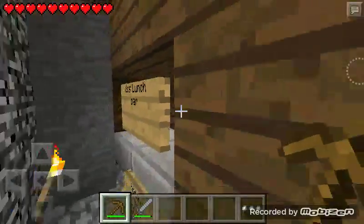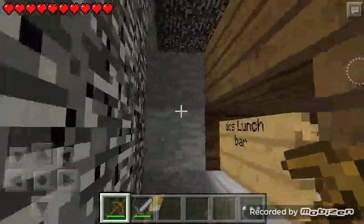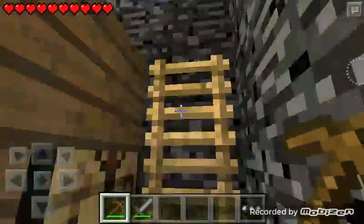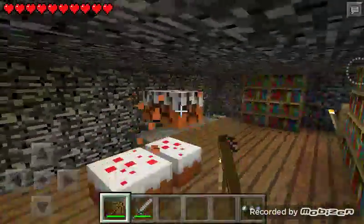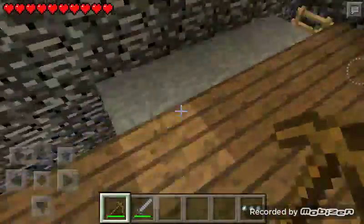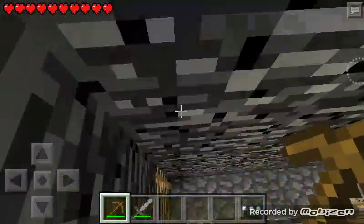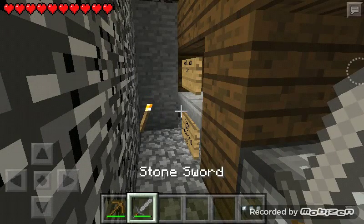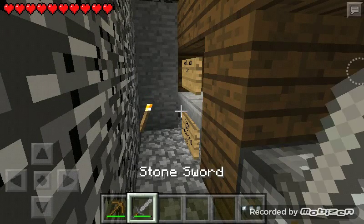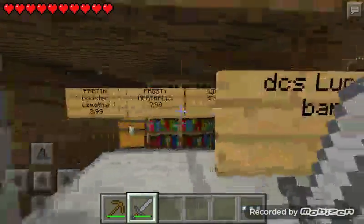Guys welcome back. This is gonna be how to mine on servers. This is my bedrock base, but this is how you're gonna mine on servers to make it easier. All you have to do is get a pick and any random thing — a sword. I grabbed a sword from my chest. This is my juice bar.